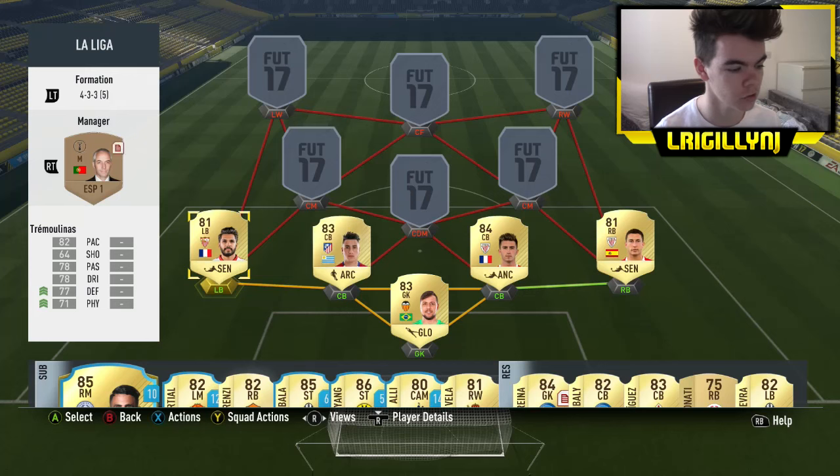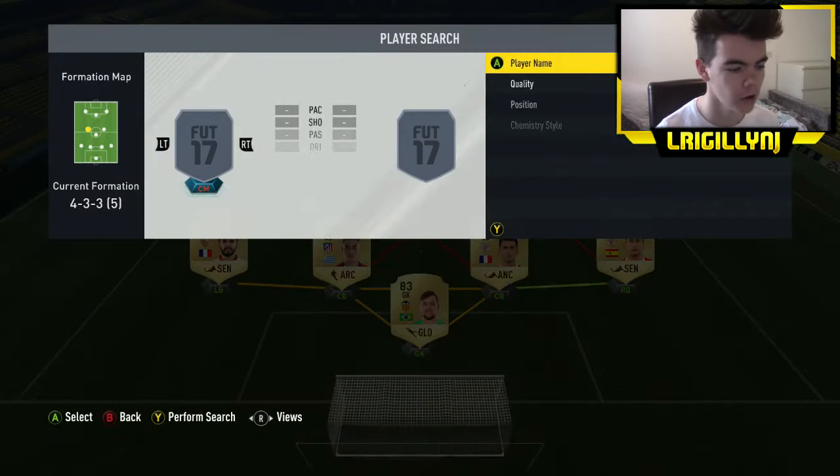Moving over to the left-back position, Tremolinas — very much the same. He's got a really good well-rounded card. His pace is good enough, I feel. His shooting, passing, and dribbling is good enough, so I gave him a defending and physical card. His defending is like 88 now and his physical is like 79 or something like that, so he's got a really good card now.